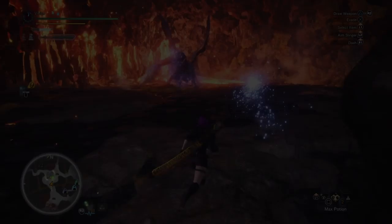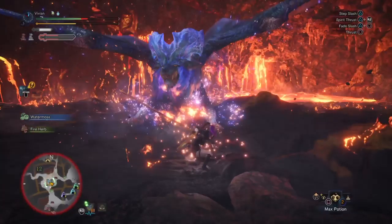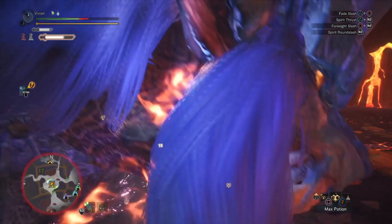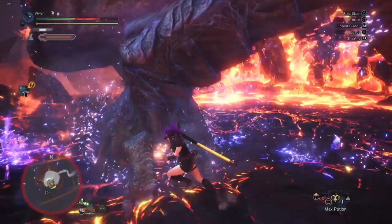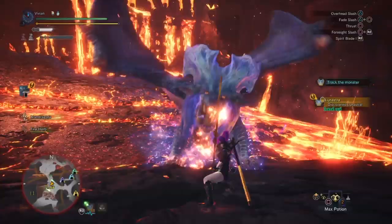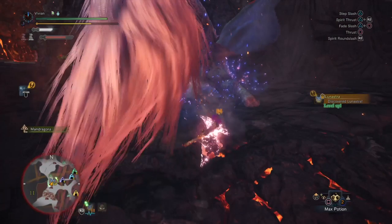Longsword is kinda good — one of the better melee matchups in my opinion, but more skill-reliant. If you can aim your Helm Breakers well, you can get a lot of free ones on the wings during certain attacks. But it's difficult to land wing Helm Breakers, and because of how spazzy her attacks are, a lot of your Helm Breakers end up being risky. Foresight also deals with her attack pressure very well, but if you mistimed, the super armor on the return stroke can get you one-shot by puddle explosions.